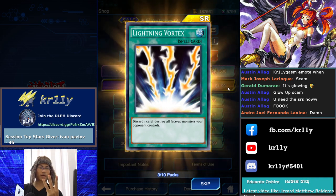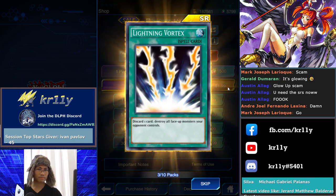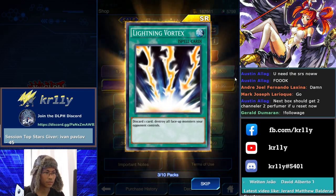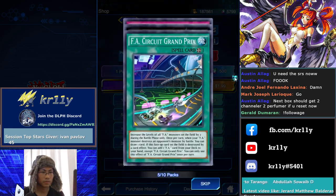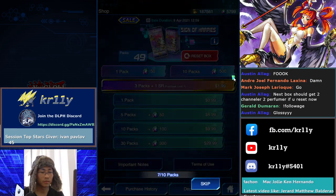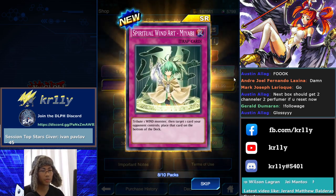Third one — I guess I'm getting like five of these. Five of these. Jesus Christ. I won't play Reckless Greed, I'll play this on this deck. I got three. I feel bad for people chasing the card and then I just got it easily — three copies with minimal gems. Oh, we got the Miyabi! Let's go!